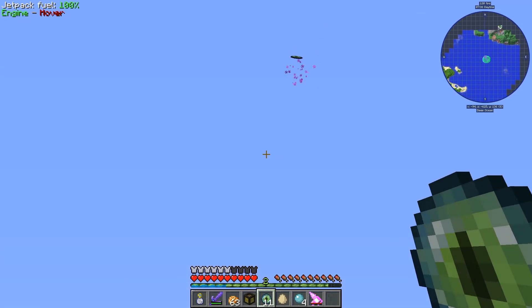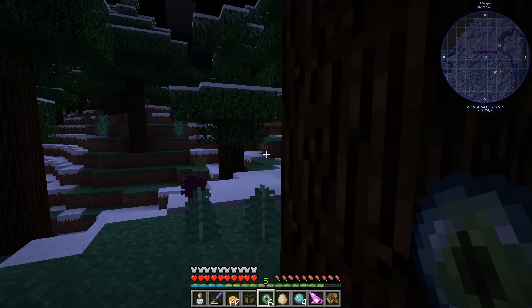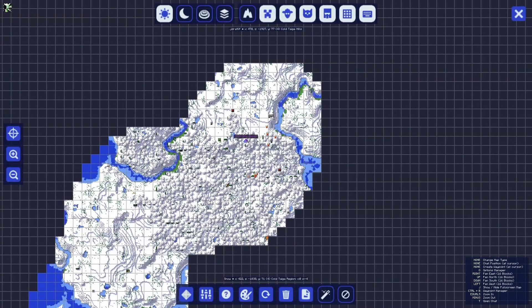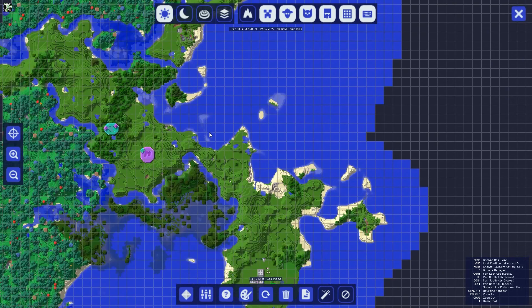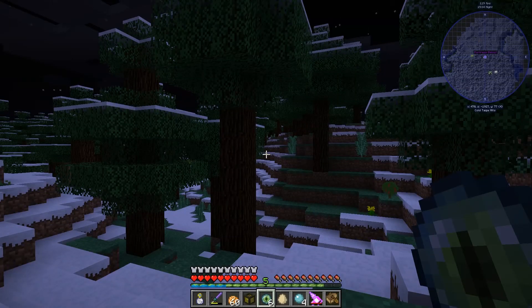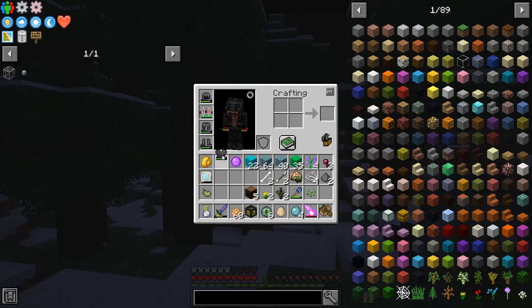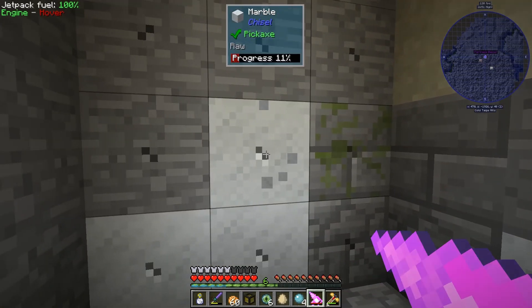Alright, enough of that. Our fortress is over here somewhere so I guess we'll keep going. Based on the ender pearls I think the fortress is somewhere beneath me, so we're gonna dig down here. It's a little far away - I had to come through the ice plains, over a river, through the ocean, and across an island. We're at about 251, and we're at 470, -1927 - so about 1700 blocks away. Not insurmountable but a little far. Hopefully there's a fortress beneath me.